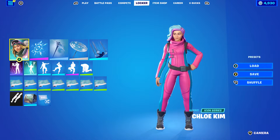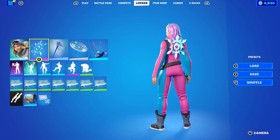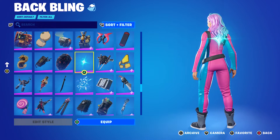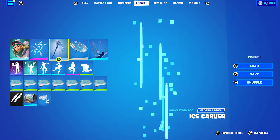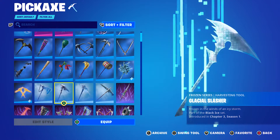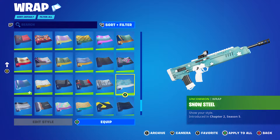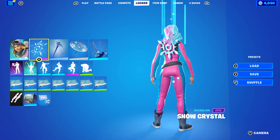Let's move on to the last combo. I went with the Snow Crystal back bling — she's obviously a snowboarder, so I thought why not? It goes very nicely. I was considering the Shining Star as well, but since she's a snowboarder, Snow Crystal felt perfect. Pickaxe is the Ice Carver — I was deciding between a few from the Frozen series but went with this one. The wrap I'm using is Snow Steel from Chapter 2 Season 5. It has a nice Snowflex look, so it goes very nicely with the glider and the skin itself.